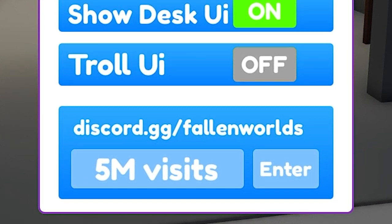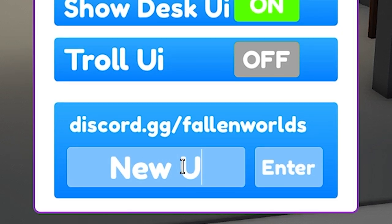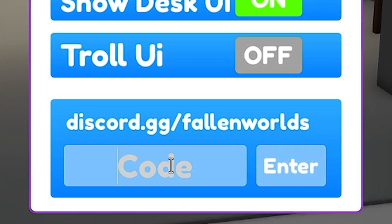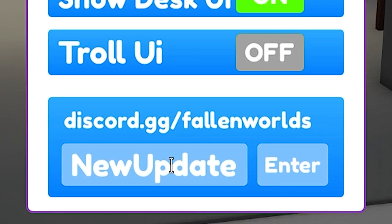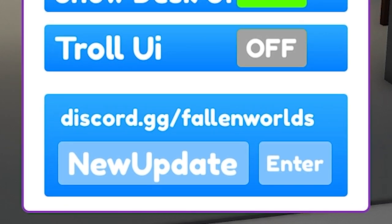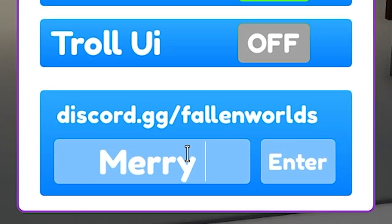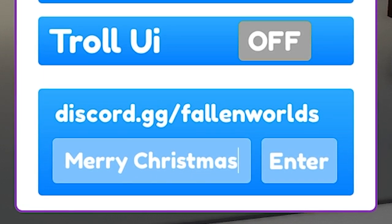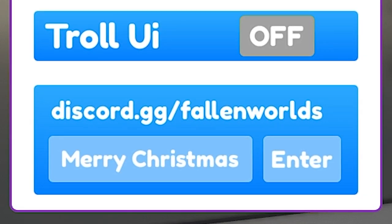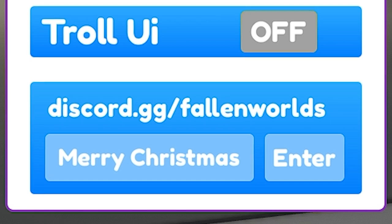After that we have 'New Update' — this code gives you 1.5k cash. After that we have 'Merry Christmas' — this code also gives you 1.5k cash.